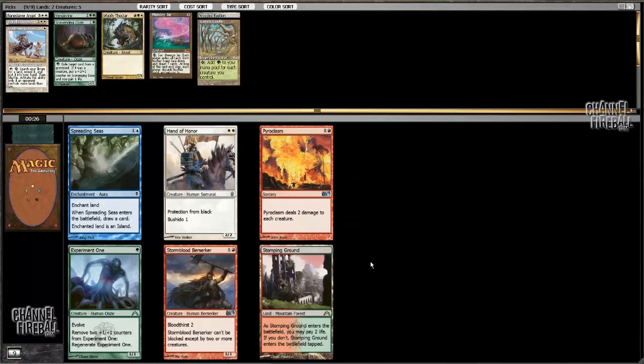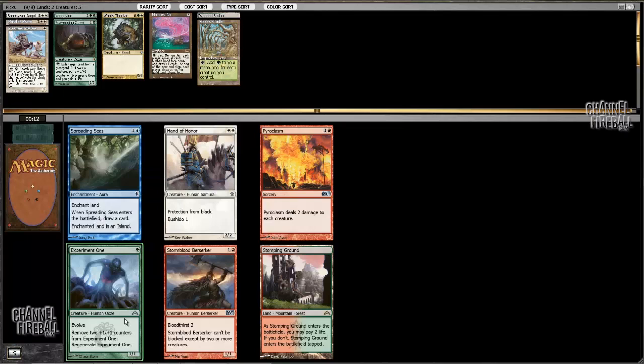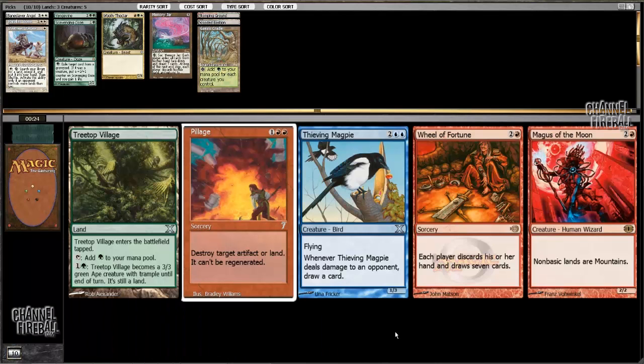Now I'm definitely taking Stomping Ground, even though Experiment One would be quite the card in this deck. So many good cards available. I have to believe that I'm going to be getting more early drops somewhere, so I'm just gonna take the Stomping Ground.